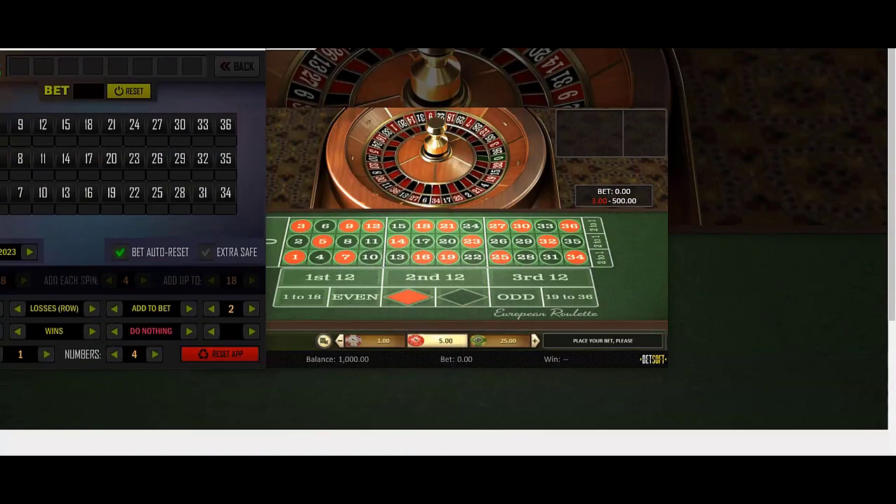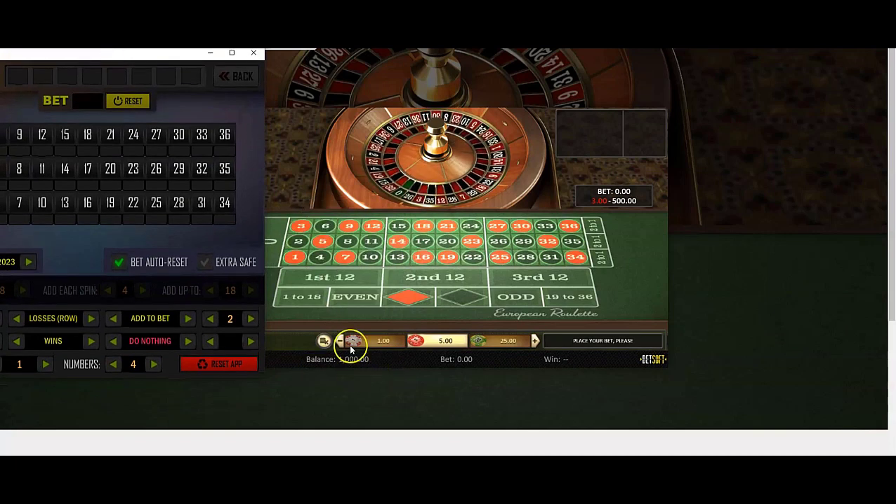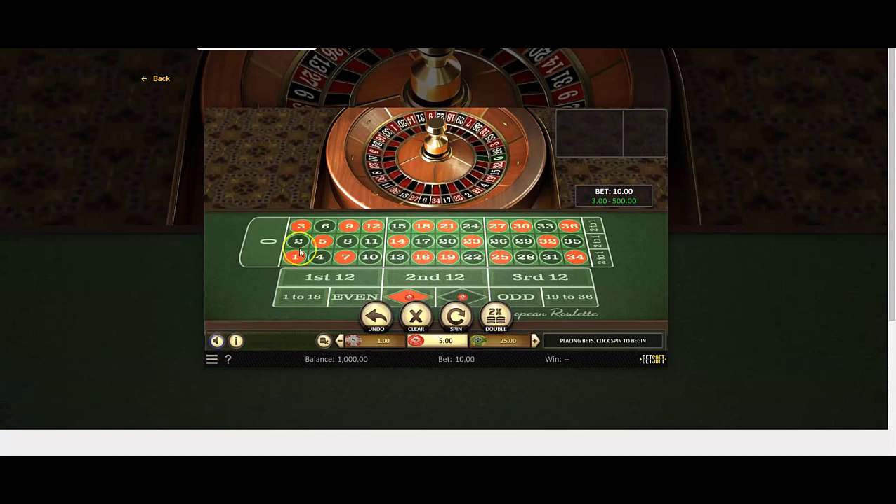First thing we're going to do is start with one casino. This has a thousand-unit bankroll. We're going to turn the sound off, clear everything, and use denominations of one dollar.